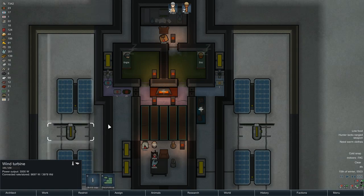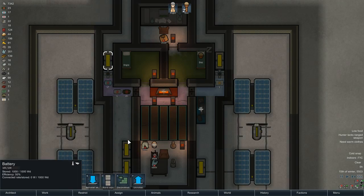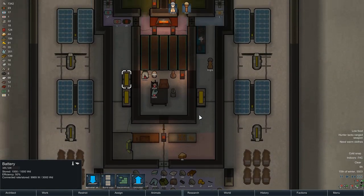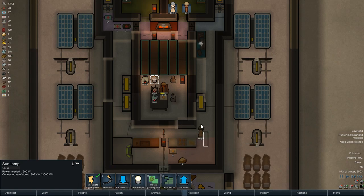Given that I'm generating almost no power for my solar generators, I suppose it's not really sun, but my wind generators are certainly kicking out a bit. I'm going to flick off the backup battery — my primary batteries are full, so I don't need the backup battery quite so badly. I'll have Engie process the rest of this rice for meals and then I want her growing. I should have been growing first, but oh well.